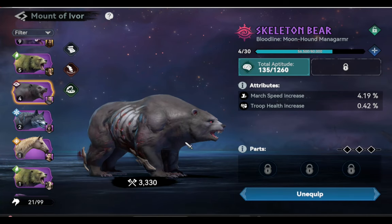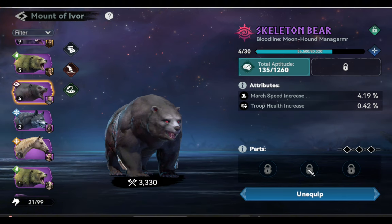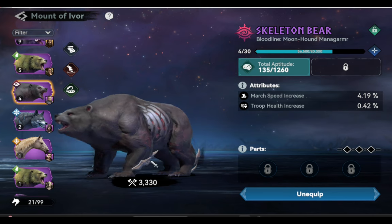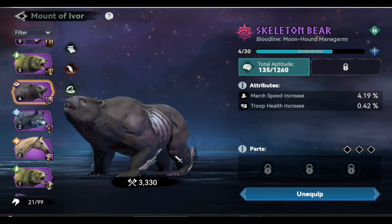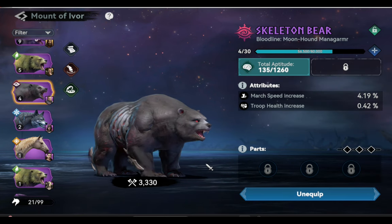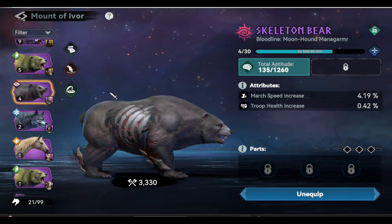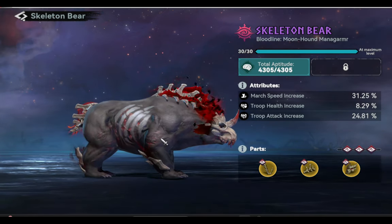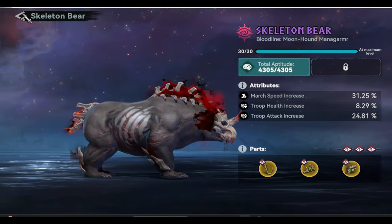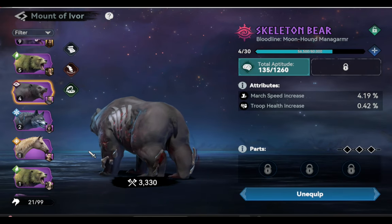So what I'm trying to say is: once you unlock the slots for parts, you need to choose parts that have attributes of troop defense, troop attack, and troop health — that's how you get the best beast mount for Ivor. Once you're all set, you can use the honing fruit to level up their effectiveness and percentages. I will update you about this beast once I collect all the needed parts. Share your thoughts in the comment box below, like this video, and don't forget to subscribe for more Viking Rise tips.